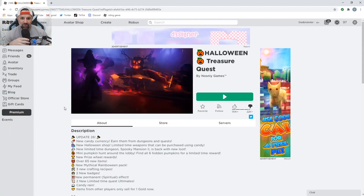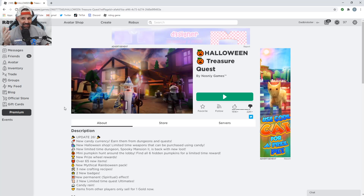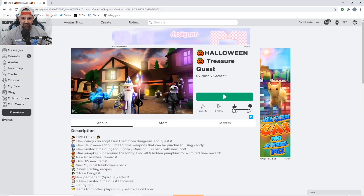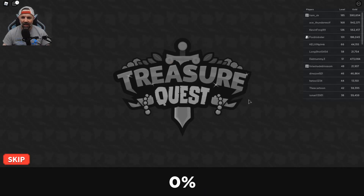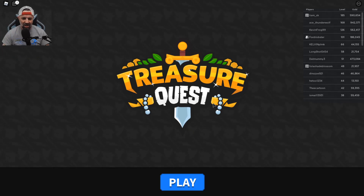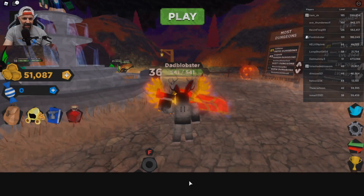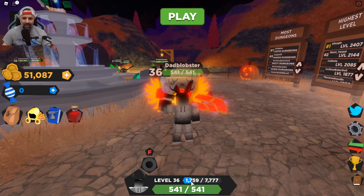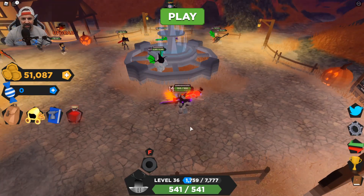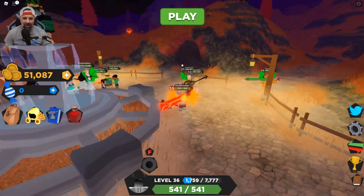What's up everyone, we are going to do Treasure Quest. There is a new hidden object — apparently some really cool green looking wings. Fox Blobsters is with us. Treasure Quest is a really fun game, very similar to Dungeon Quest — it's kind of like a dungeon crawl type game. We're going to show you where all of the hidden pumpkins are for opening up this cave.